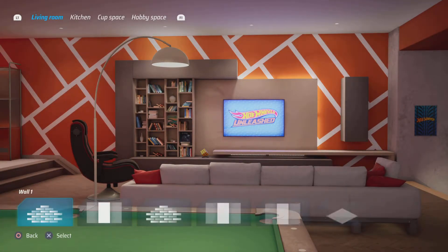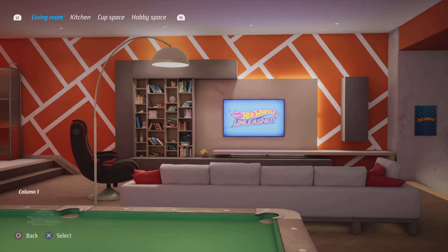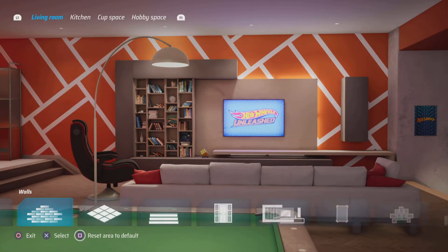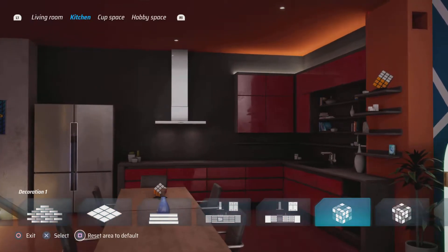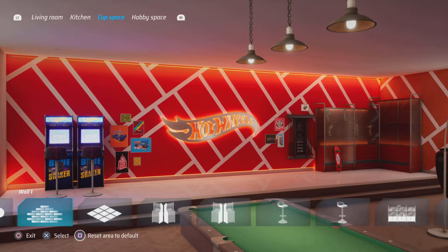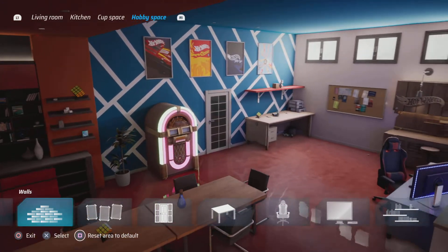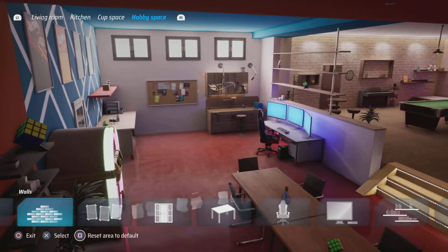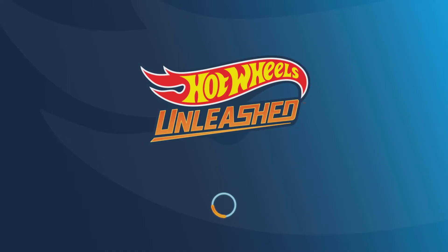You get to change anything — you choose your walls and what have you. I've unlocked a few things like this and this, but I still got a lot of things to unlock. Then you get to go to the kitchen bit, do whatever, put things on. You can move everything — that's your cup space and hobby space. This is how it looks at the moment; I'm not really that fussed but that's what you can do.